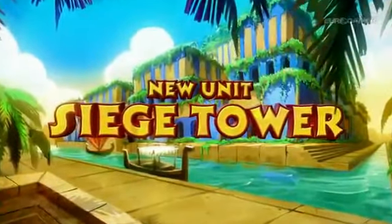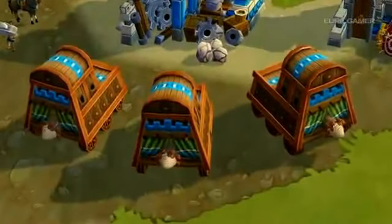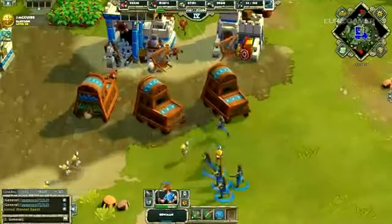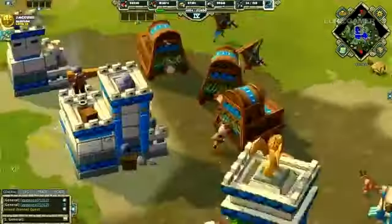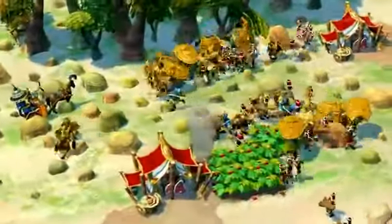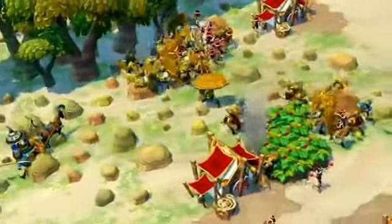Siege Towers are one of the most versatile military units you'll find in the game. Crush enemy walls and buildings with ease, and garrison troops inside for protection, while giving the Siege Tower ranged attack ability. As you can see, the Babylonian army is a true force to be reckoned with, but you will gain the advantage over your enemy when coupled with these unique structures.